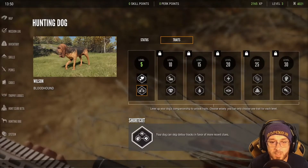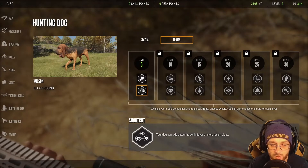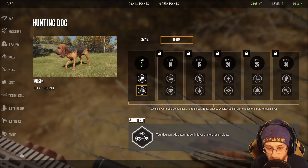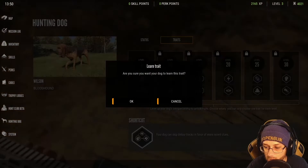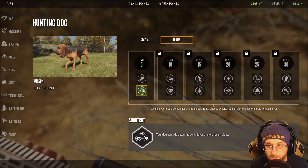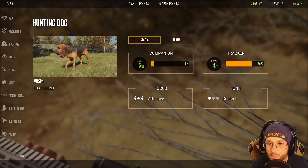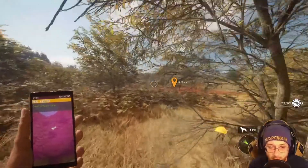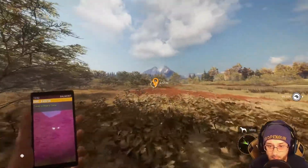When we come to this screen, Wilson is level five on the traits and we can now pick a trait for him. With this trait, your dog can skip detour tracks in favor of more recent clues — we're going to unlock that. When he gets to 10, 15, 20, 25, 30 he gets other ones as well. Now that we've bagged a couple of kills and had a look around, I'm going to go complete this task.